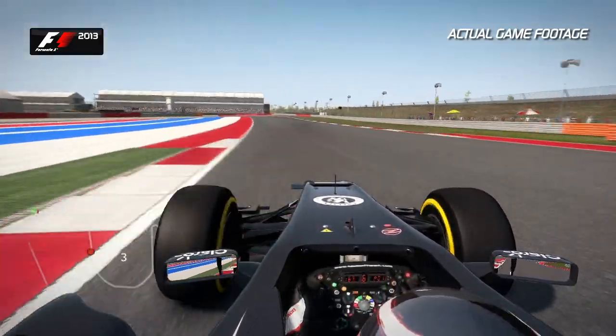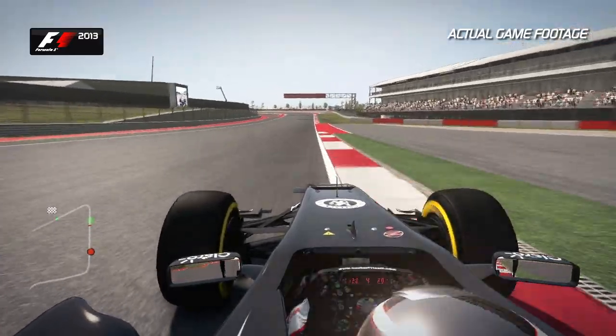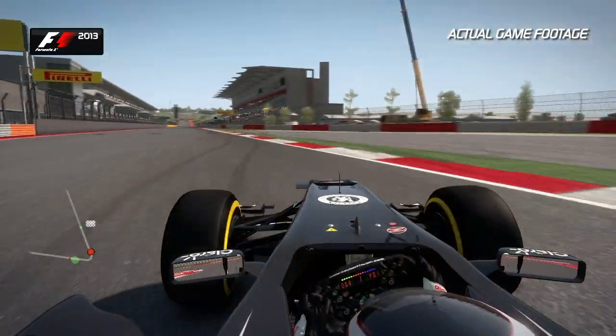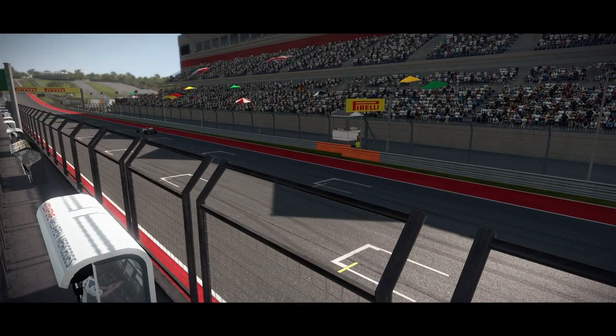Now feed the car to the right-hand side for this 90-degree left that follows. Keep the speed as much as you can up to this next left-hander, down into second gear — a more straightforward corner that leads you onto the final straight and the start-finish line here in Texas.